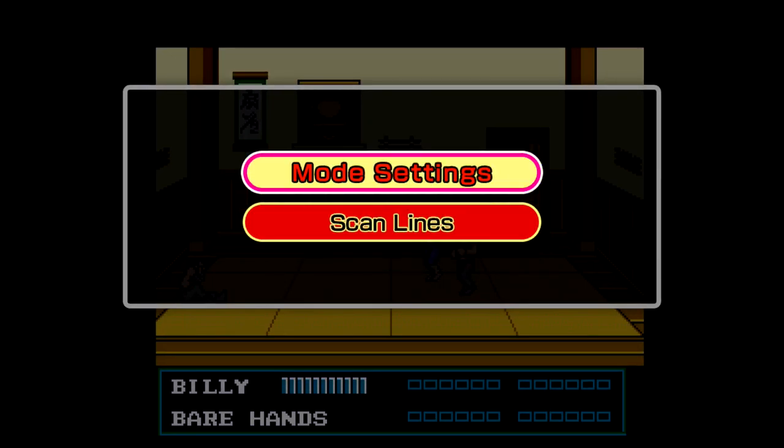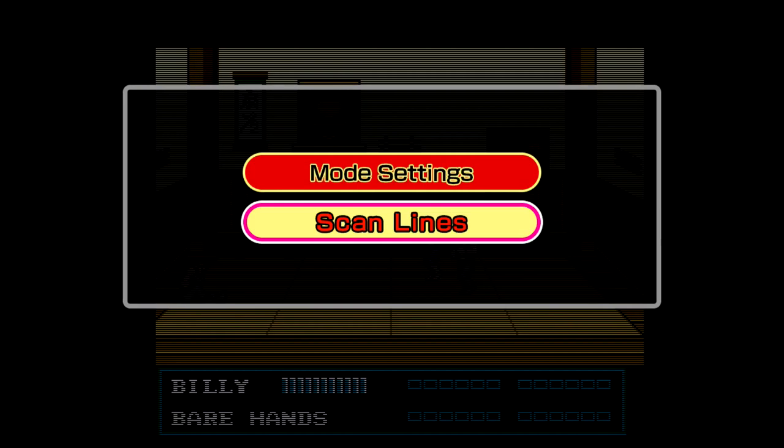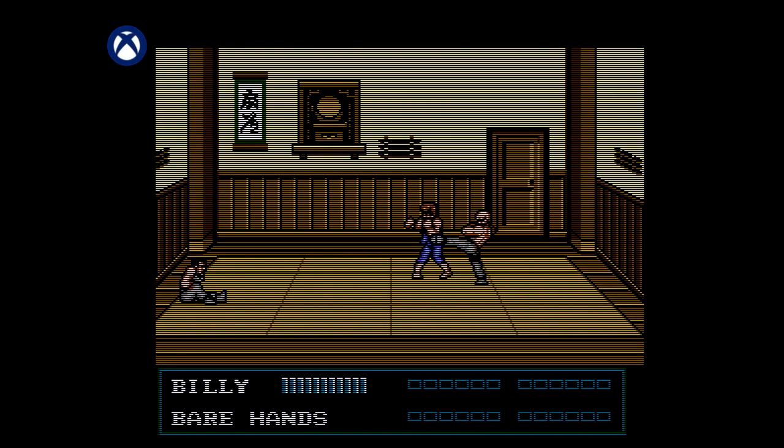Once in here, you want to go to scan lines, and then all you have to do is just go to level, just adjust it to any number you want, and then back out to confirm. Once you have done so, you should be good for this achievement.